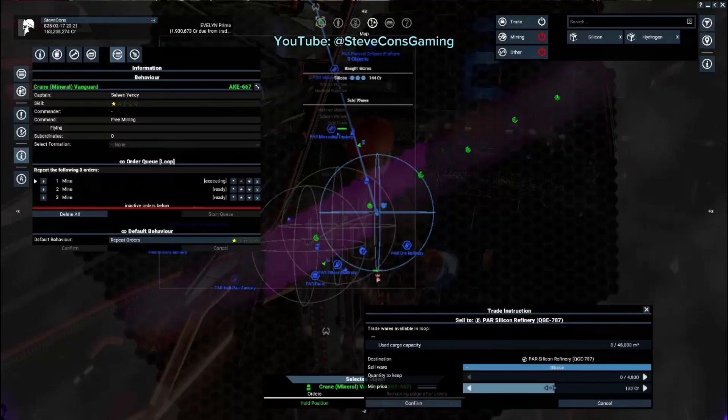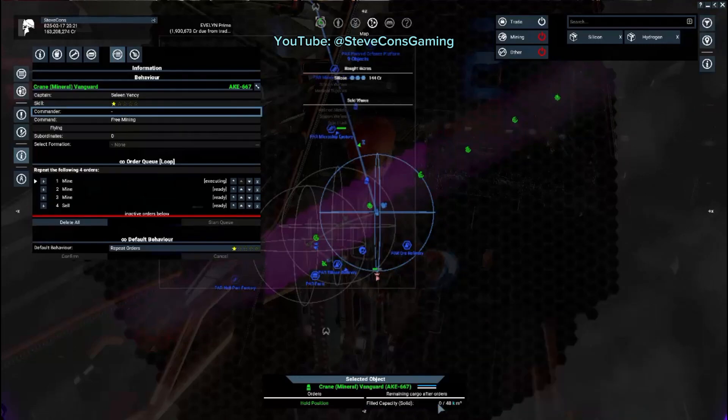Select the mineral your miner is mining — in this case, silicon. Do not forget to set the price to the lowest sell price. This is very important to make sure the station will always buy your miner's silicon every time it docks and performs a trade. After selecting the correct mineral and setting the price to lowest, hit Confirm to apply the changes. This is very important — otherwise the order will not apply and your auto mining will never work.